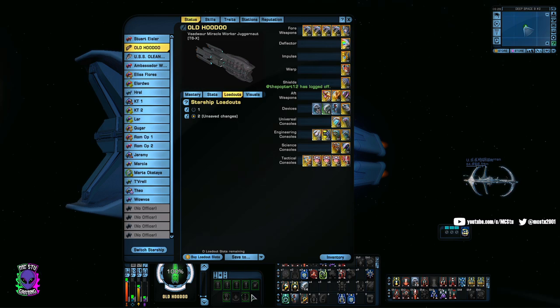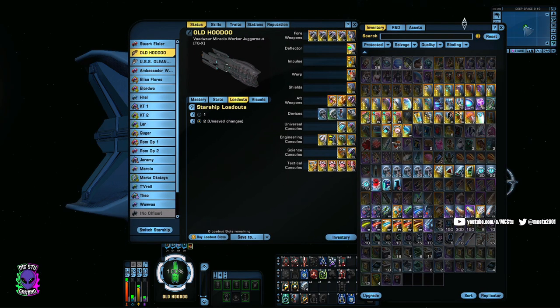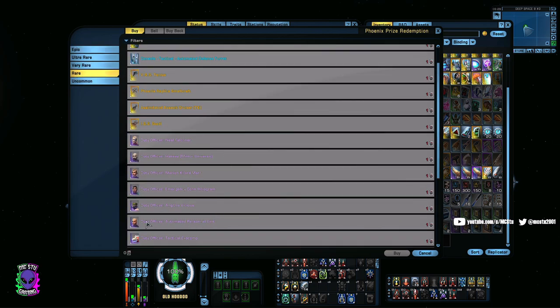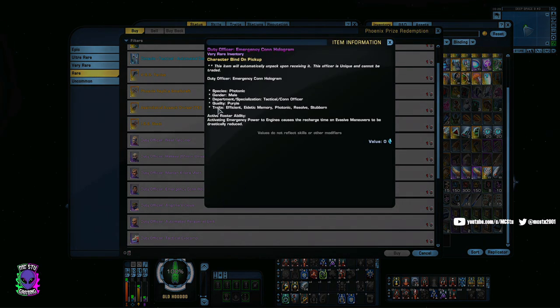The first thing — and probably the most important — is that when I start a new toon, the first thing I do when I can start opening Phoenix boxes is grab a duty officer. In the Phoenix tokens it's a rare, so it's not super hard to get. It is the Emergency Con Hologram, and what this guy does is he will give your Evasive Maneuvers basically a 100% cooldown reset when you activate Emergency Power to Engines.